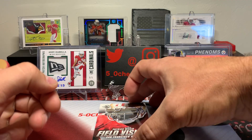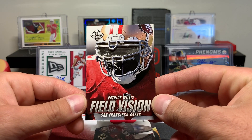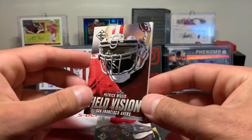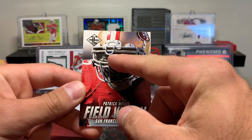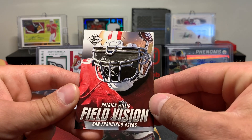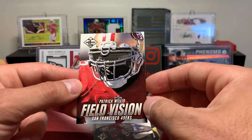And good old Ace Sanders — Ace Sanders to 299. What do we got here? Field Vision — Patrick Willis. This is weird, whoa, this is a crazy card. His face mask — well, his face is like in the background. I don't know if you guys can see that, but that's a weird looking card, kind of neat. I thought it was gonna be a booklet when I saw it sitting there.